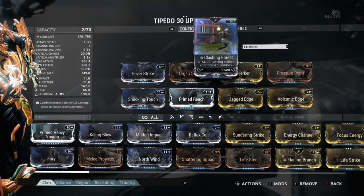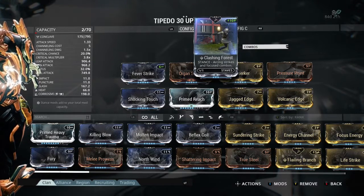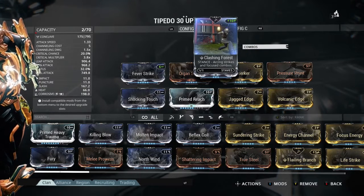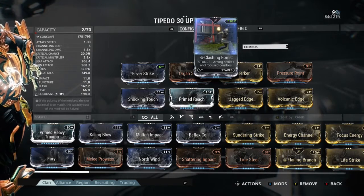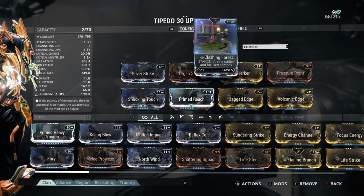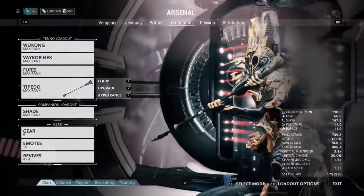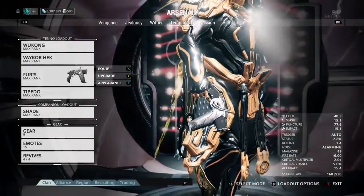Now for a basic calculation: 900 times 3.8 is roughly 3,420. Then you calculate 1.5 times 1,500, that's like 2,240. I'm doing this off the top of my head — you can calculate it however you want. Between the two you've lost a thousand if you did not have Organ Shatter. Why do I put Organ Shatter? Because this thing crits like crazy. It hits so fast you don't even need Fury — it's going to crit, it's going to Berserk, do faster damage, and do more.